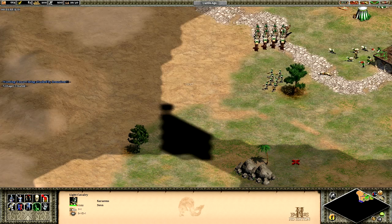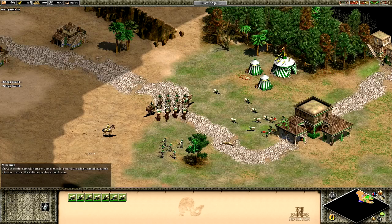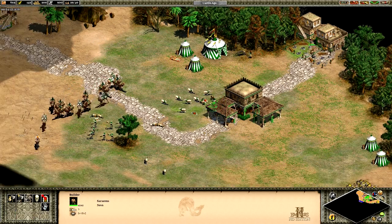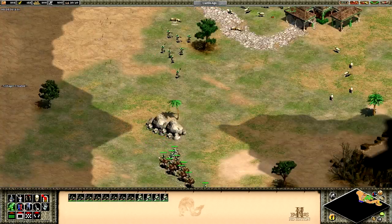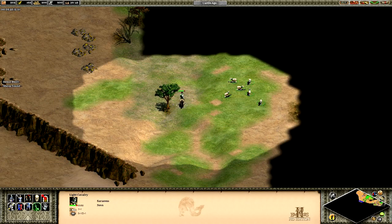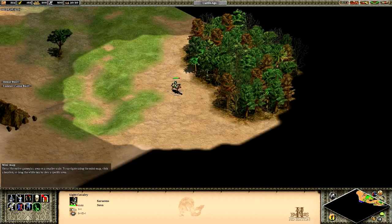Jerusalem is pretty close by, just right there. I want to know everything up in here - a lot more sheep. He's chopping wood. We're going to throw down a lumber camp, probably right over here. We've got a nice little stash of gold up here we'll be able to use later. There's sheep all over this map, just got to look for them. I really want to uncover the entire side of the map.